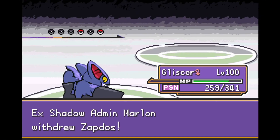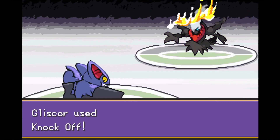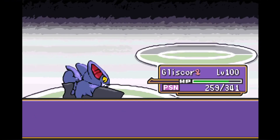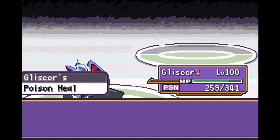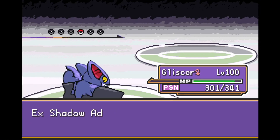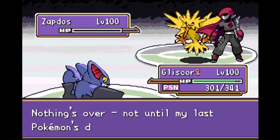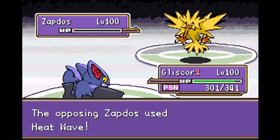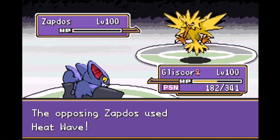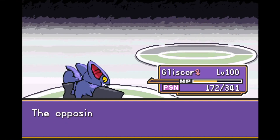Weird AI here — Marlin retreats Zapdos and goes back into Darkrai, who we haven't seen since the beginning of the battle. Darkrai eats the Knock Off, and because he was already so low on HP he goes down in one shot. It's pretty much checkmate at this point. Marlin, suffering in the hands of defeat, sends Zapdos out for one final hurrah — going out in a blaze of glory. Literally a blaze of glory — he attacks with Heat Wave, but we're not scared. Gliscor tanks it just fine, we attack with Knock Off, and Zapdos goes down.